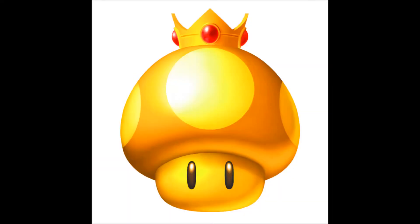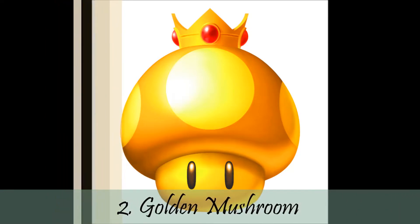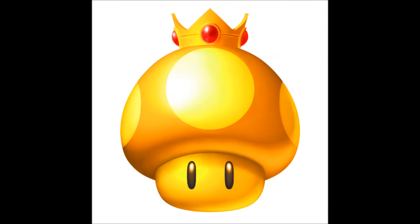Number 2 is the Golden Mushroom — I'm pretty sure you guys saw this one coming. The Golden Mushroom is extremely overpowered. It's pretty much just a ton of mushrooms — you can spam it and just keep on going. It makes you go really fast. I've used this item in the past and caught up from one of the worst places to one of the best. This item is insanely overpowered, but I think there's just one that's more overpowered. Before we get to that, let's get to the honorable mentions.